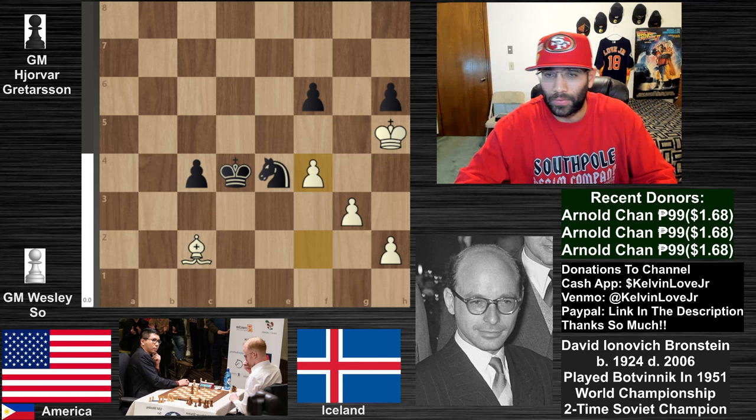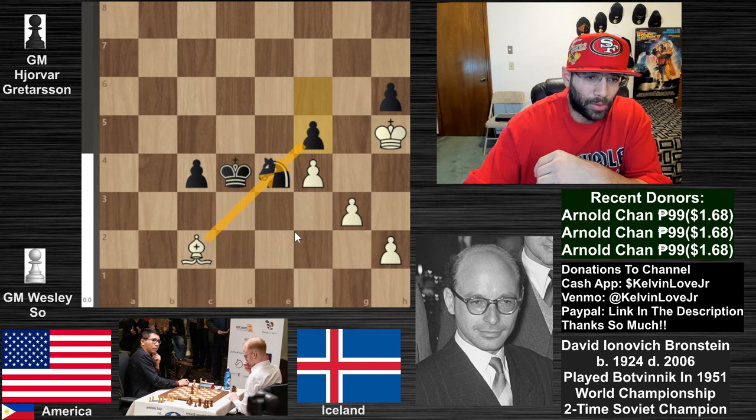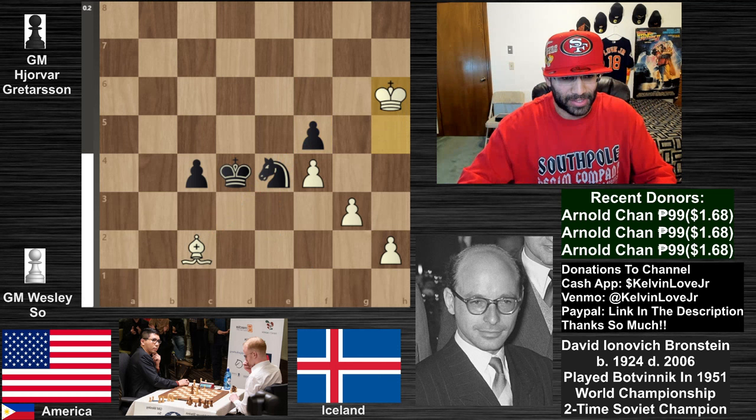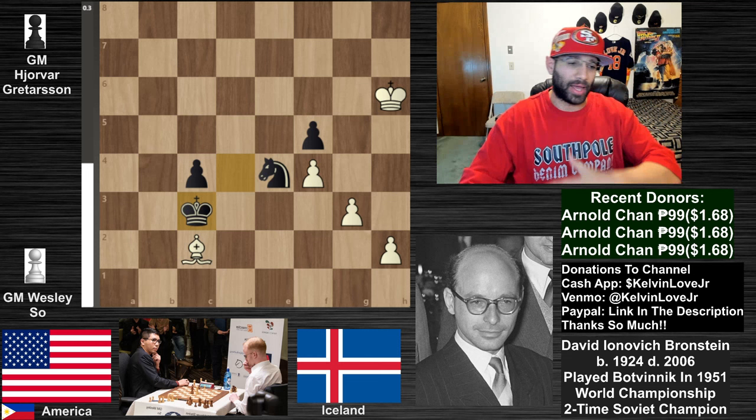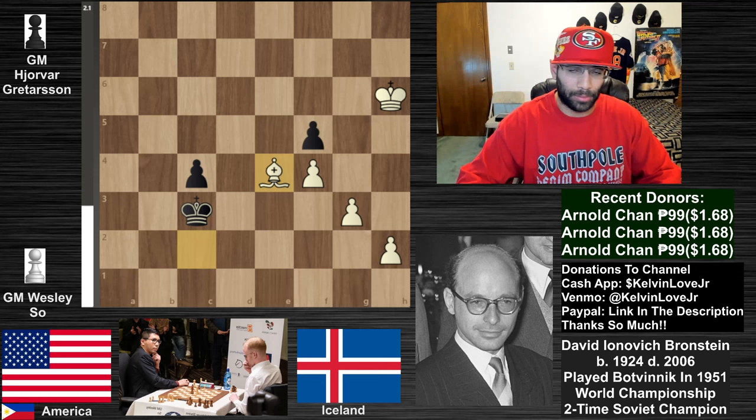We got f4 and then f5 - actually a really interesting move because it makes it pretty much impossible to take this knight in the middle of the board. If you take it, the pawn takes back and this pawn is super close to promoting. Just to give an example, let's say king takes h6 and king going to c3 - this is what we actually saw in the game. But instead of bishop to a4, which is the most suggested move, let's say you just take the bishop.